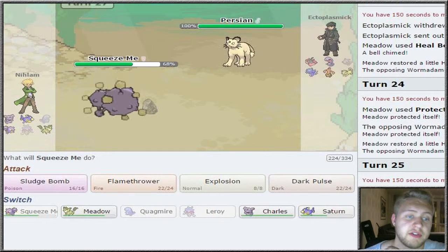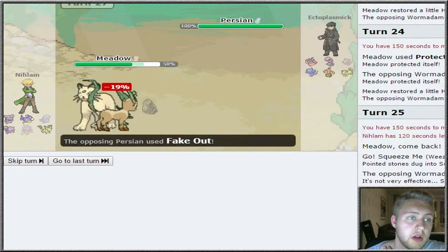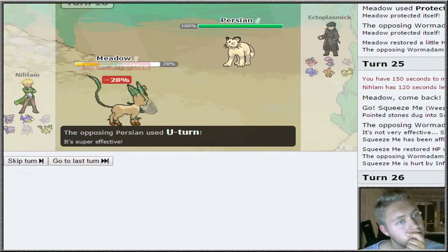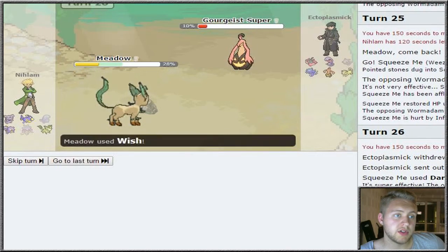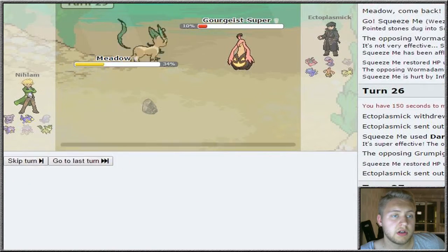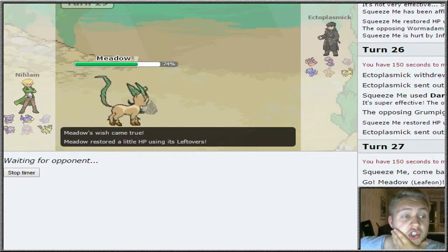The Fake Out is real, so we're gonna go into Meadow to take this Fake Out. I'm just gonna go for Wish. Then I'm gonna risk it and stay in for Leaf Blade. We did kill that Goregeist and we're going to get healed by the Wish.